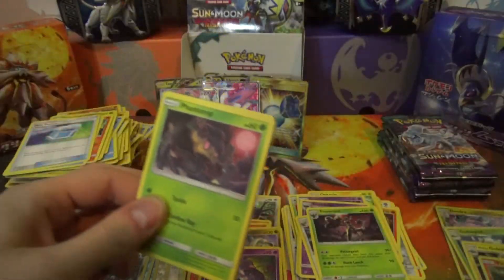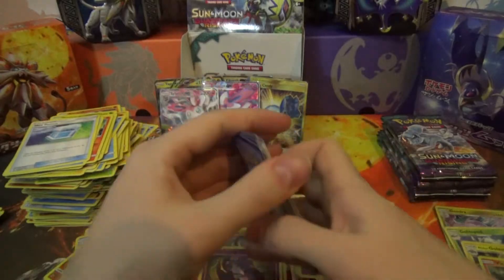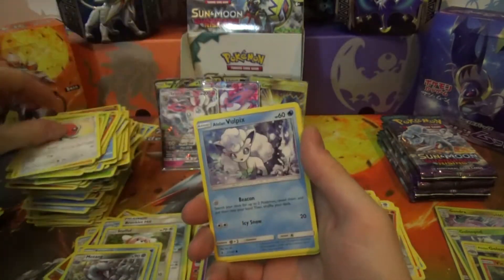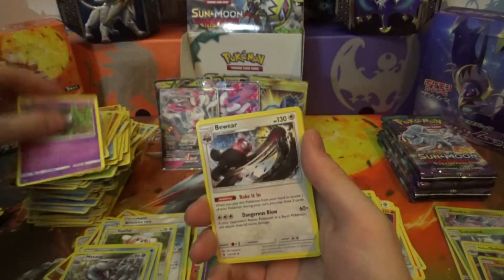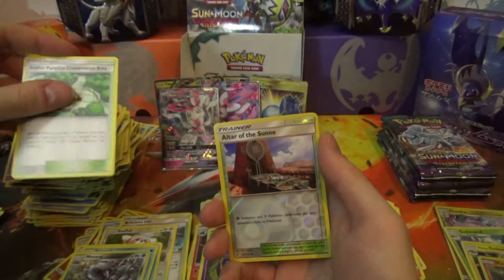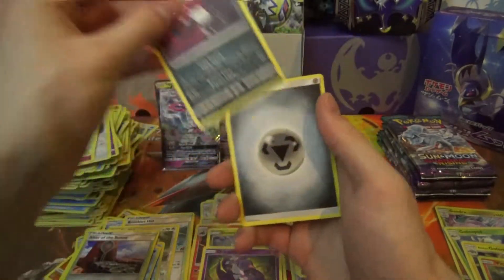Speaking of Trevenant, here comes Phantom! Pack: Phantom, Machop, Fletchling, Alolan Vulpix, Gothita, Beware, Whimsicott, Aether Paradise Conservation Area, Altar of the Sun, and Hawlucha Regular Rare.